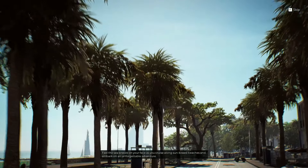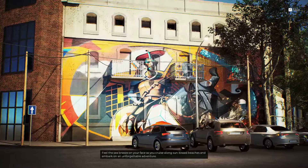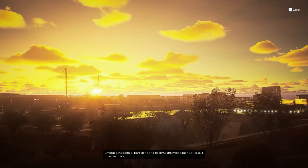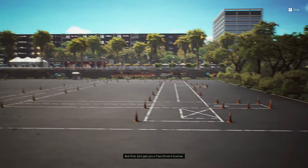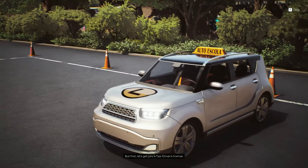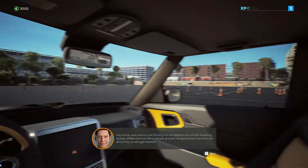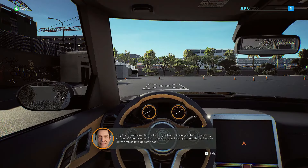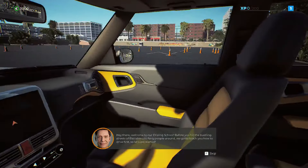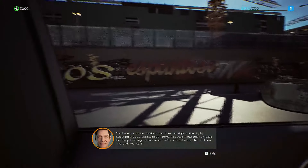Welcome to the vibrant city of Barcelona, where history meets modernity in a symphony of architectural wonders — from the bustling narrow streets of the Gothic Quarter to the breathtaking landmarks the city has to offer. Your journey as a taxi driver begins. Feel the sea breeze on your face as you cruise along sun-kissed beaches and embark on an unforgettable adventure. Embrace the spirit of Barcelona and become the most sought-after taxi driver in town. But first, let's get you a taxi driver's license.